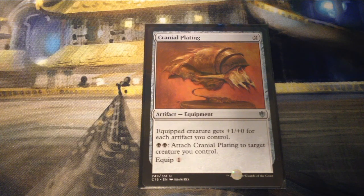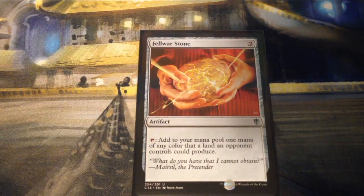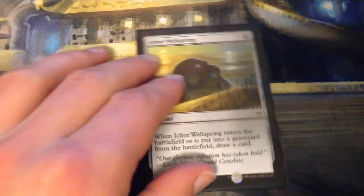You can pay two black to attach Cranial Plating to target creature you control at instant speed, or equip for one — the two black version is good because you can do it at instant speed, which is pretty cool. Fellwar Stone is two generic for an artifact — tap it to add one mana of any color that a land an opponent controls can produce, which works nicely in these four-color decks going against each other.